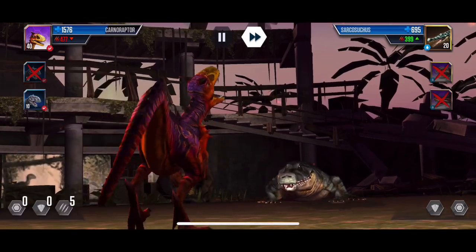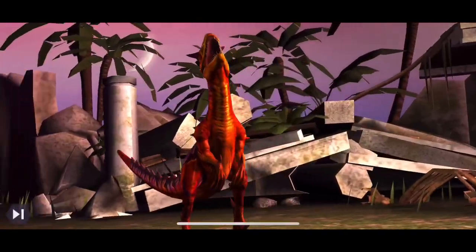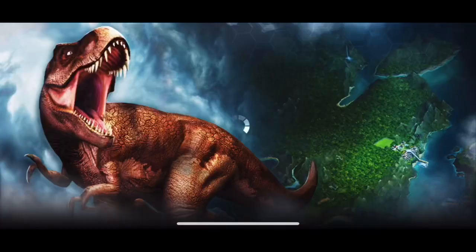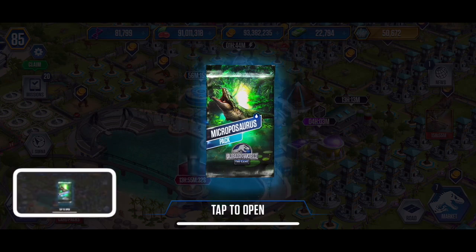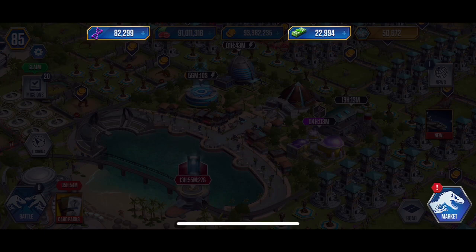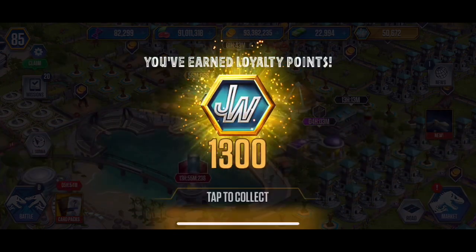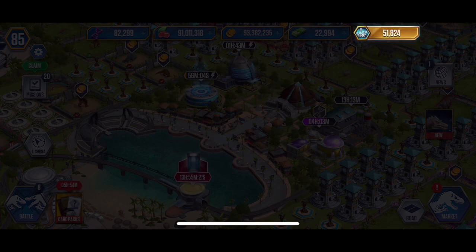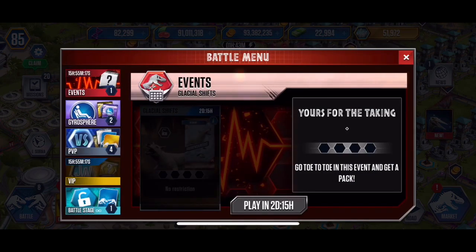Take this guy out. Let's get that Microposaurus pack. DNA and Dino Bucks — take it, take it, take it. And some more VIP points. And the legendary, which we don't really need, but hey, it's always nice to have.